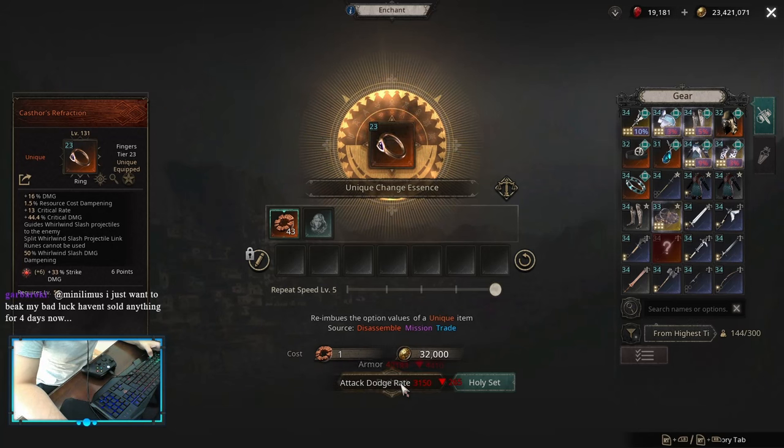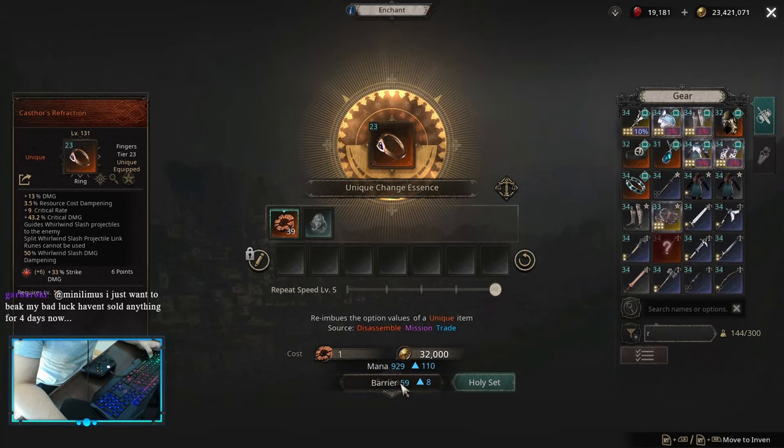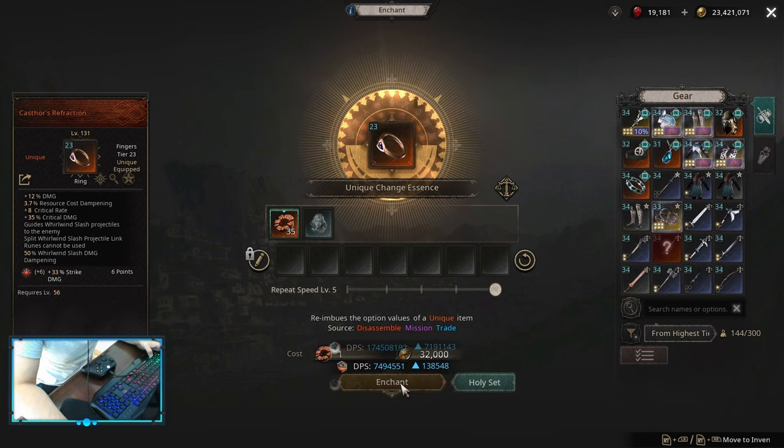This one was a waste of unique change essences, but I wanted to get plus 15 critical rate and just forget about it. 15 is the max you can get, and any crit rate is good. I spent quite a bit, but it was worth it. Later I'm going to do some jubles on this one, but for now strike damage amp on jubles is enough.